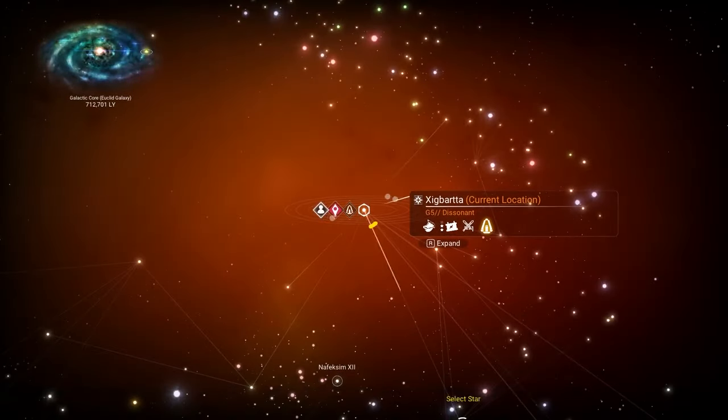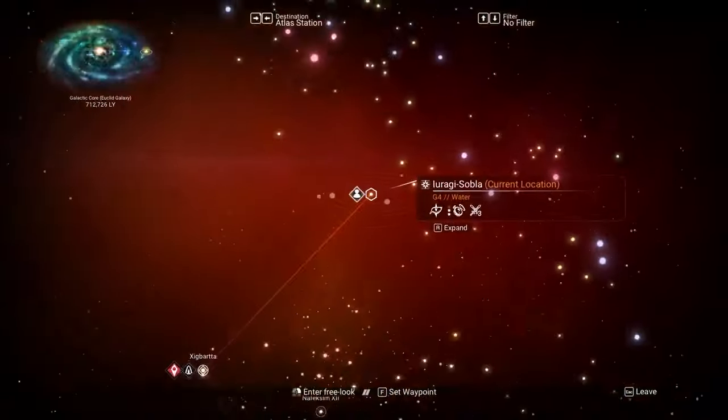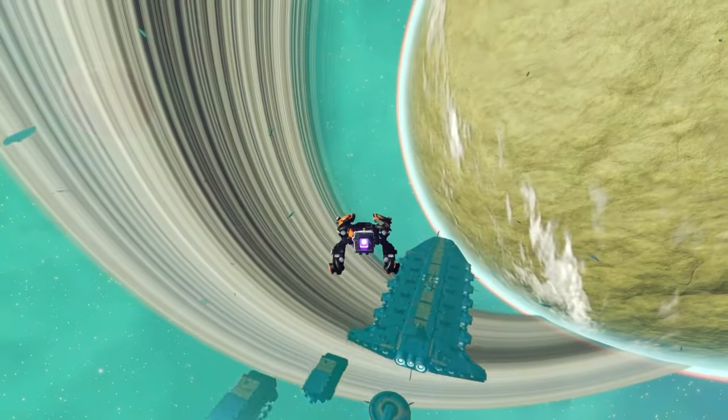Warp five times to any system. On the fifth warp you will encounter a pirate battle — that is what we are doing now. Do note: if it is a three-star galaxy, there's a higher chance of you also getting an S-class freighter out of this whole thing.